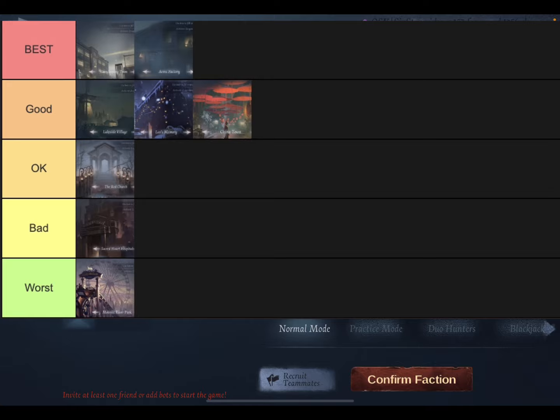Then we have her good maps: Lakeside, Leo's Memory, and Chinatown. These maps have cons but all in all they're pretty good. Leo's is a really open map, Chinatown is a really open map which is great because it's harder to kite Patroller. Lakeside is a map where you'll usually have pretty good cipher control.